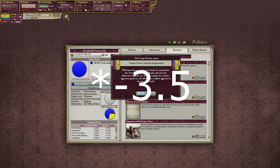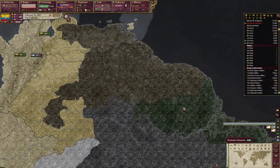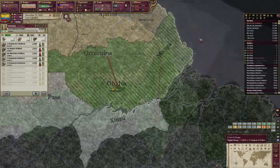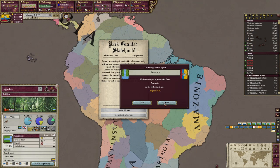With the help of a minus three war exhaustion modifier, the economy should recover fairly quickly, especially with all the precious metal provinces you own. At this point, you may think the event driven flavor is over and you can do whatever you want, but not exactly — there are still things that are going to happen. You just have to wait a little bit.